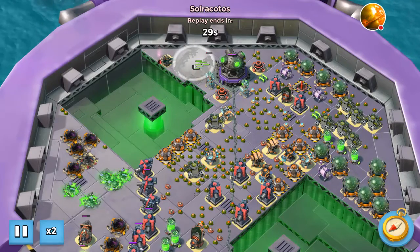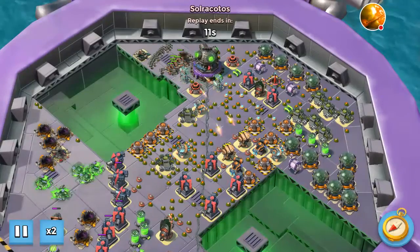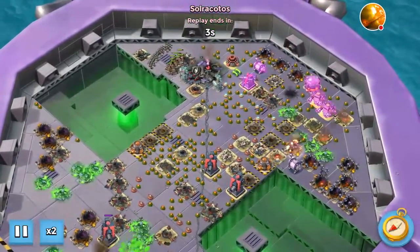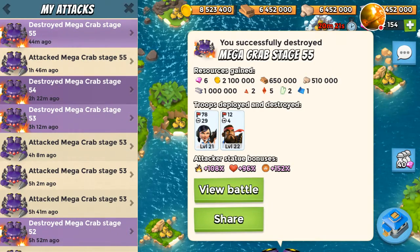Alright, everybody into a nice single smoke. Target the core just in case, and two chucks. The chucks wore out just a little bit before I took the HQ, but that's it. Now I'm working on stage 56 — it's a doozy of a level, so it will have to be multiple attacks. I'm loading score search right now and as soon as I'm done I'll show you.